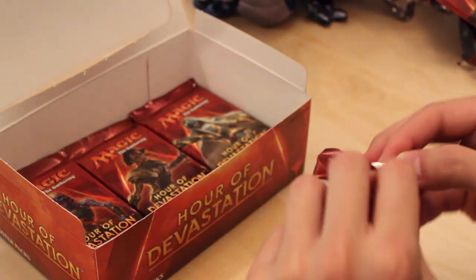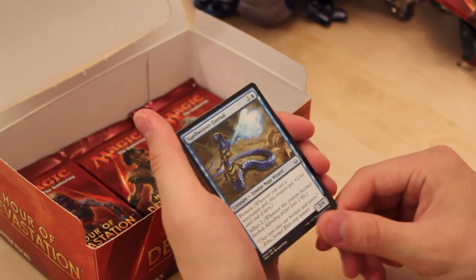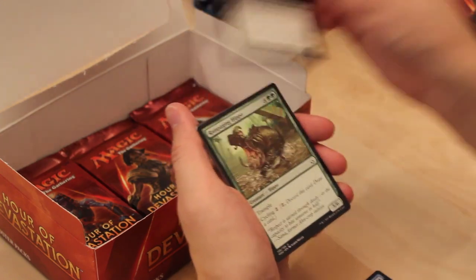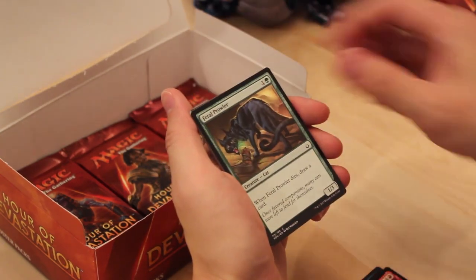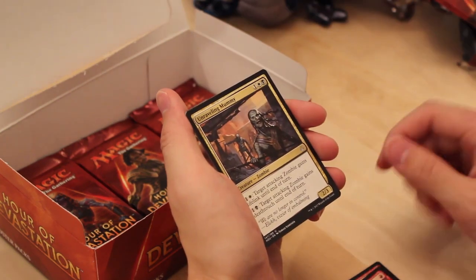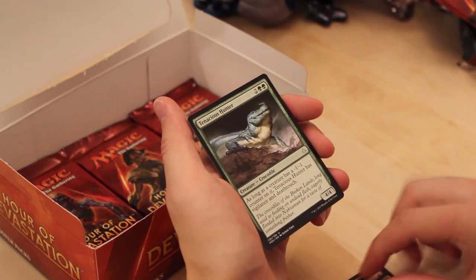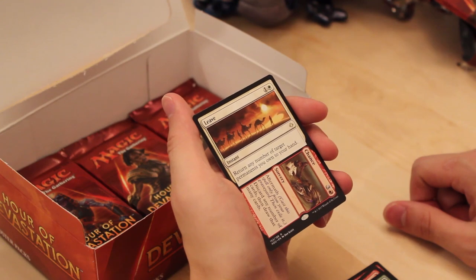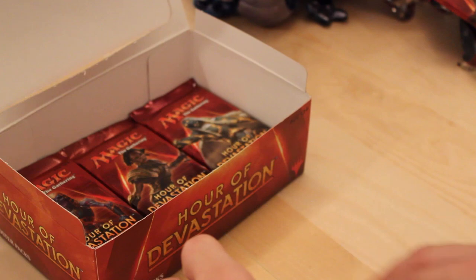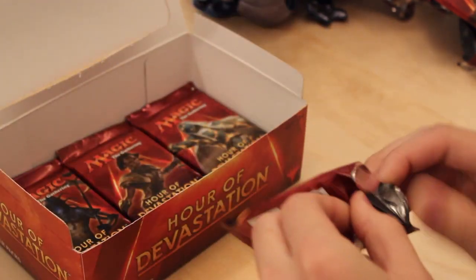Locust God is kind of cool. Now give me a Masterpiece. Spellweaver Eternal. Dutiful Servants. Puncturing Blow. Sidewinder Naga. Kenra Eternal. Rampaging Hippo. Gilded Ceradon. Feral Prowler. Desert of the Indomitable. Graven Abomination. Chandra's Defeat. Unraveling Mummy — good mummy synergy card. Tenacious Hunter. Leave to Chance. That is not a good rare.